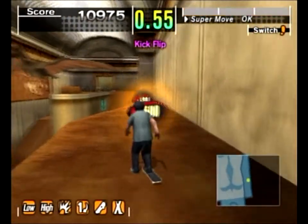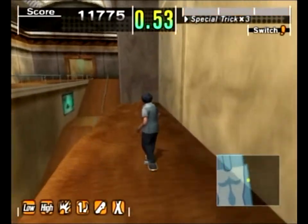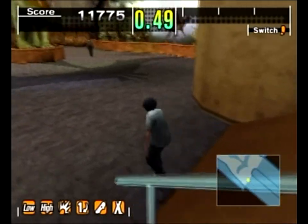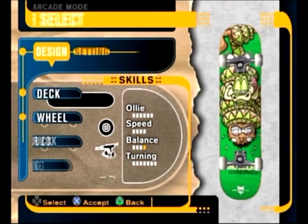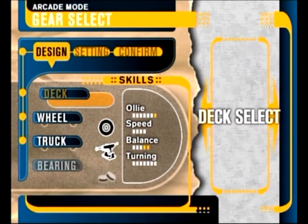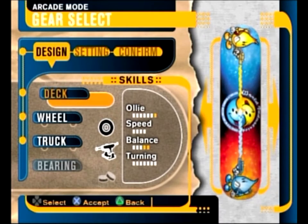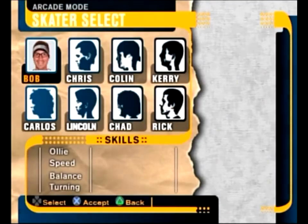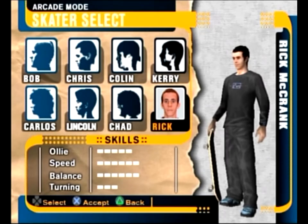There you go — that's Carlos's board. Keep note of these boards because that's going to be important. Here's his second deck — water and fire, a bit of a yin-yang fight thing going on. That's with McCrank, because we're now going to the third level.